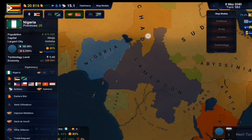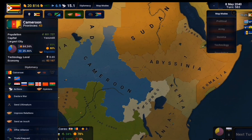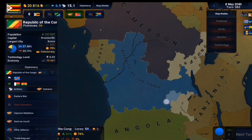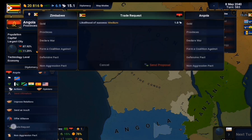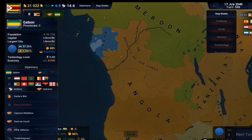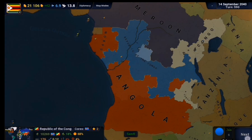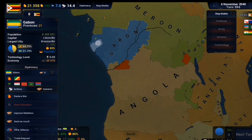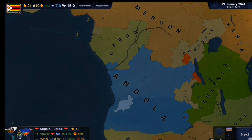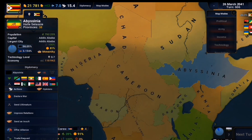Now Cameroon and Republic of Congo were pretty powerful, so I quickly got Angola to declare war on Cameroon and then Gabon to declare war from the other side. Now Cameroon was further split apart - Gabon was strong, Angola was strong, but none were strong enough to threaten me. That was the point. Once they released Republic of Congo, they were all weak. That is the idea.